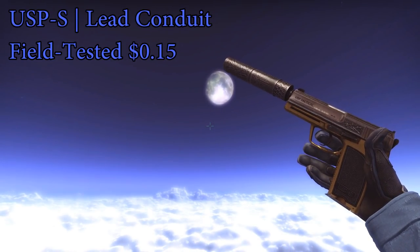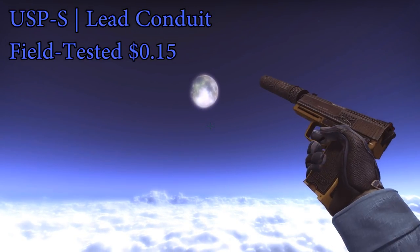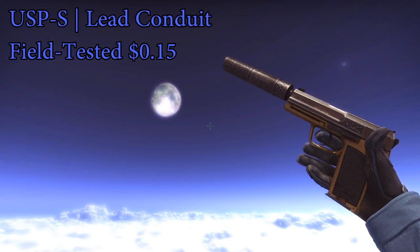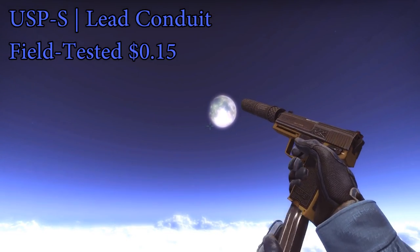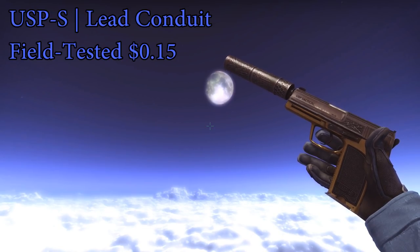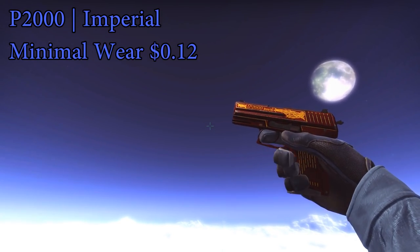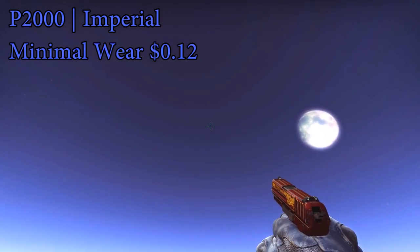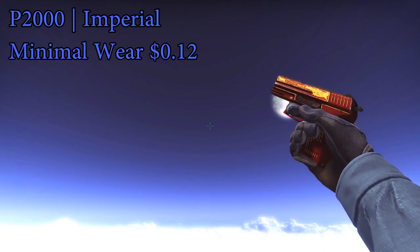For the next skin, we have the USP-S Lead Conduit — but it's important to keep in mind that this loadout is under $3 if you choose either the USP-S skin or the P2000 skin. You can't have both of those and both the M4A1-S and M4A4 skin for under $3. I've done it this way because it's a full loadout for everything you have equipped, and you can't have both equipped at once. USP-S Lead Conduit field tested and P2000 Imperial minimal wear are both pretty nice skins for very cheap prices.